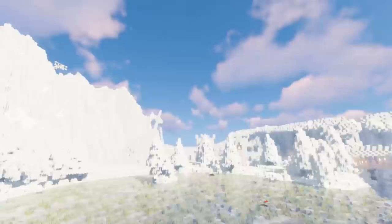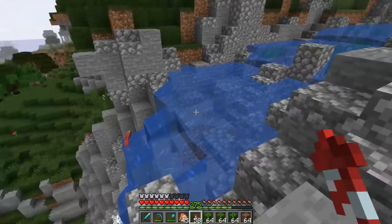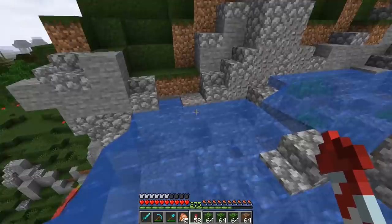Thank you all so much for that. These poor little salmon are trying so hard to get up the waterfall — go buddy, go! The squids were magically floating way up in the air a second ago, it was super funny looking. Anyways, what we're going to be working on first is detailing out the edge of these cliffs.